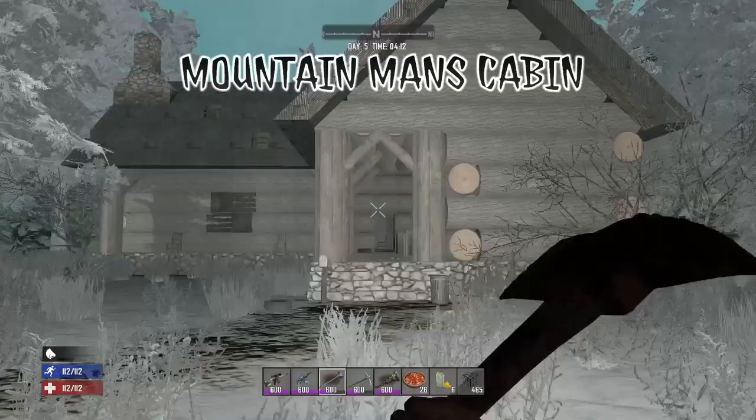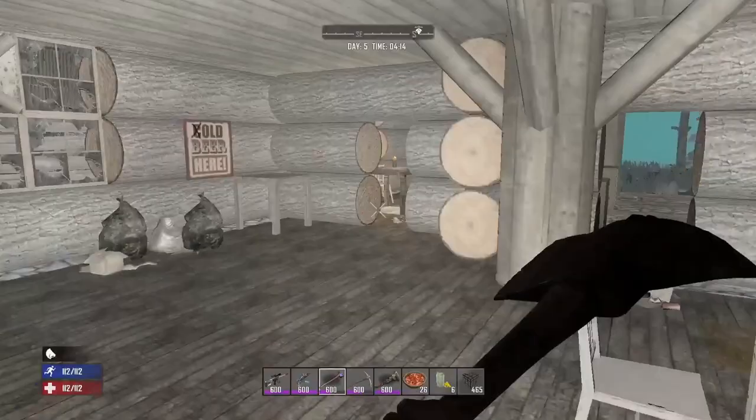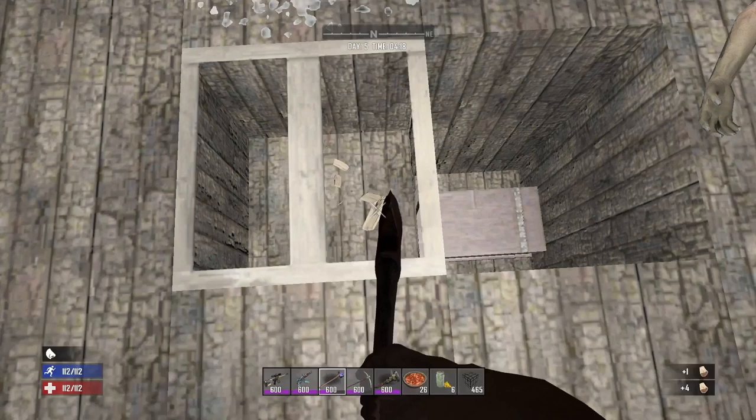The Mountain Man's Cabin is definitely a rare POI to find in your world. Inside you can find a forge, and in the back room underneath the scrap iron table you'll notice a wooden block that looks like it was placed by a player — you want to break through this block to find the Mountain Man's chest which will contain the herbal antibiotics recipe. You can also climb into the roof and find yourself a gun safe.